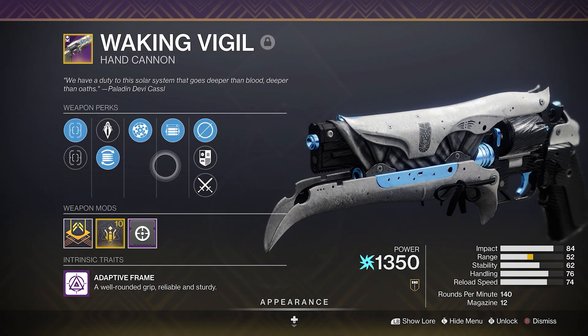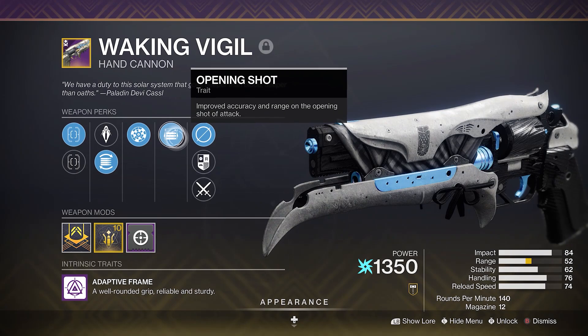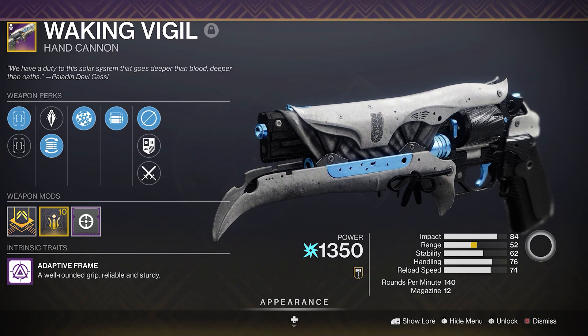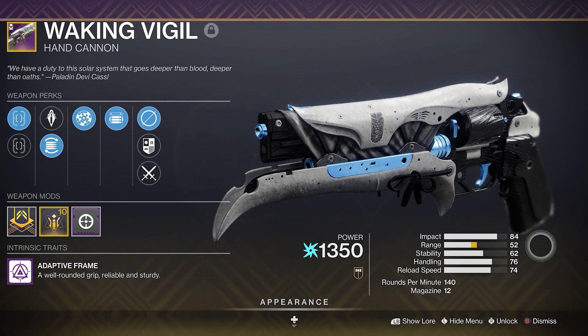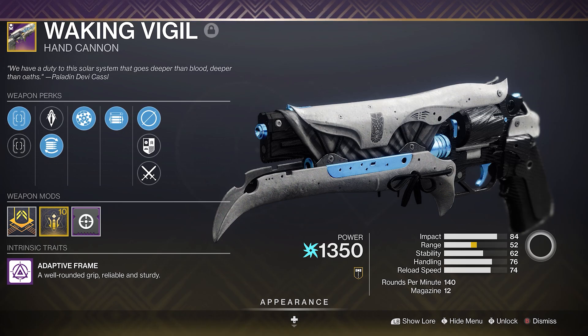Unfortunately I don't have a five-out-of-five perfect Waking Vigil. The one I have is a four-out-of-five because we don't have Ricochet Rounds. But outside of that we have Steady Hands, HCS, Rangefinder, Opening Shot, and a range masterwork. If you were able to get Ricochet Rounds on this exact roll, you'd have 52 range and 67 stability. On 140s you typically want to hit around 68 stability, so that would be a pretty perfect roll.